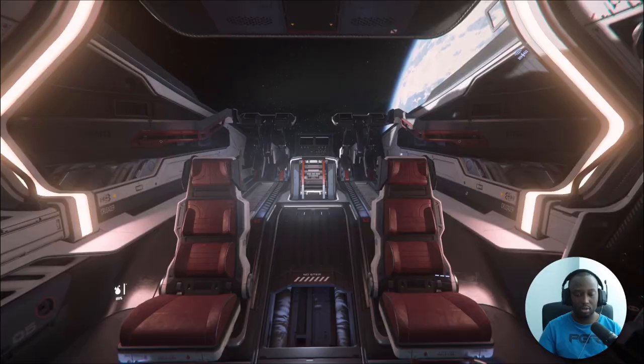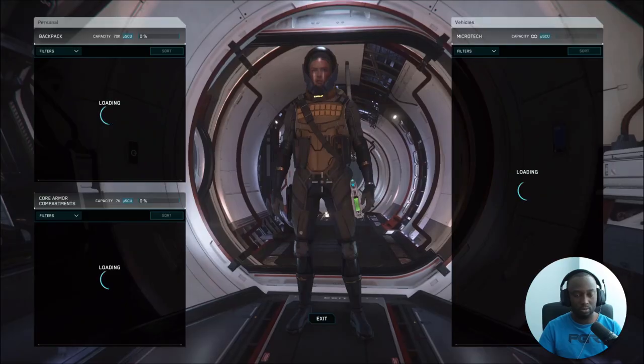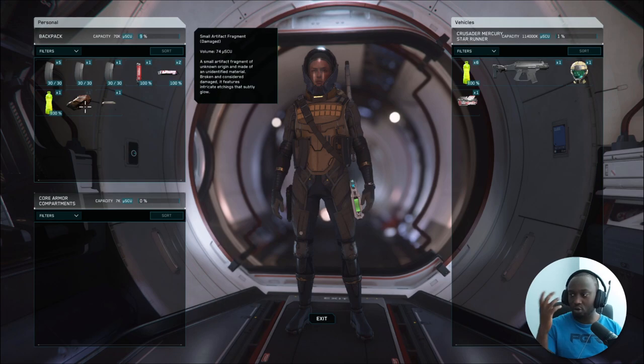Let me store this. It says Tavarin — let me turn off my light. It says: 'A small artifact fragment of unknown origin. Made of an unidentified material, broken and considered damaged. Its features intricate etching and that subtle glow.' I'm curious — I need to do more investigation to figure out where to go to learn more about this. It opens up so much opportunity for quests.